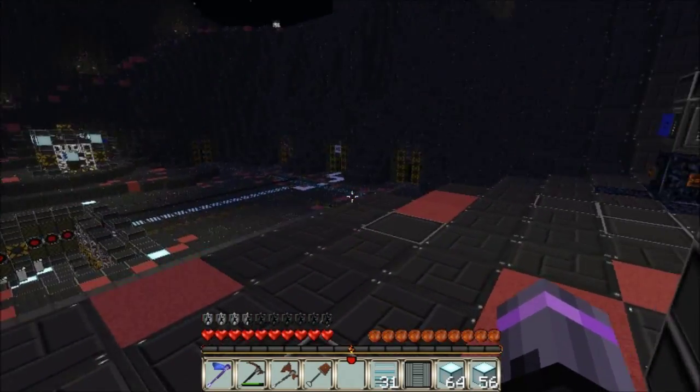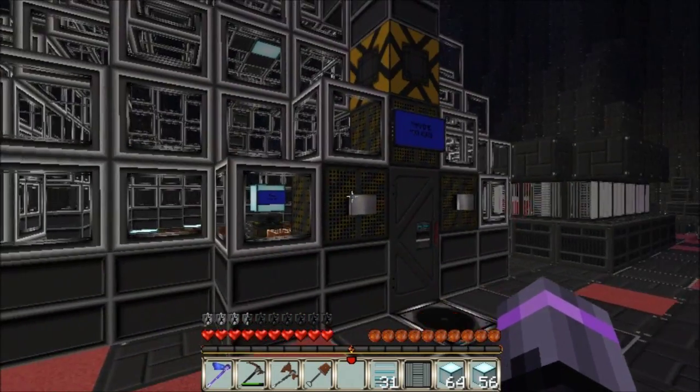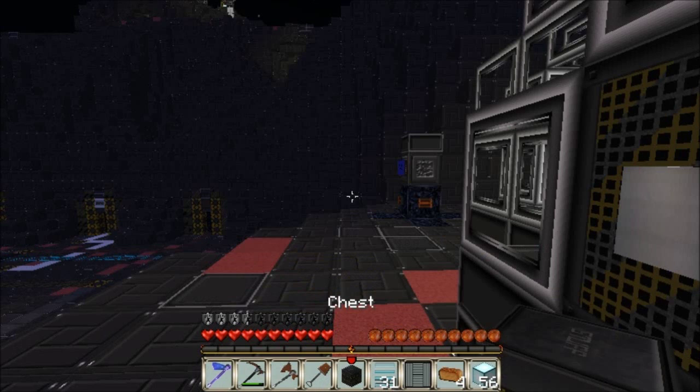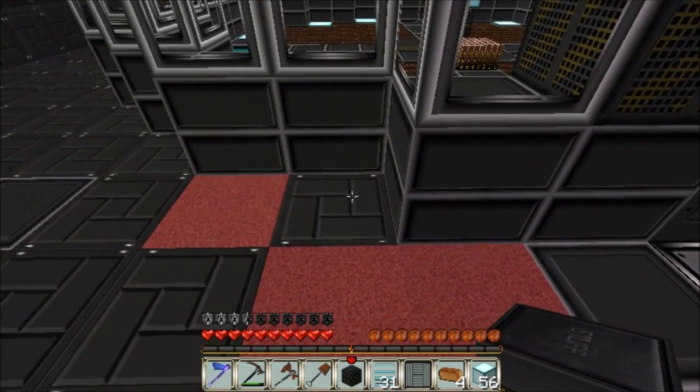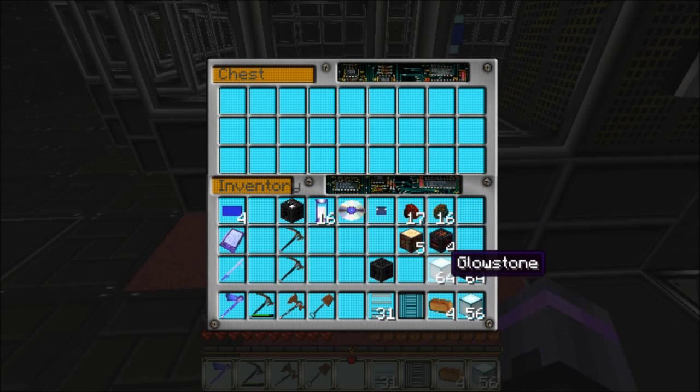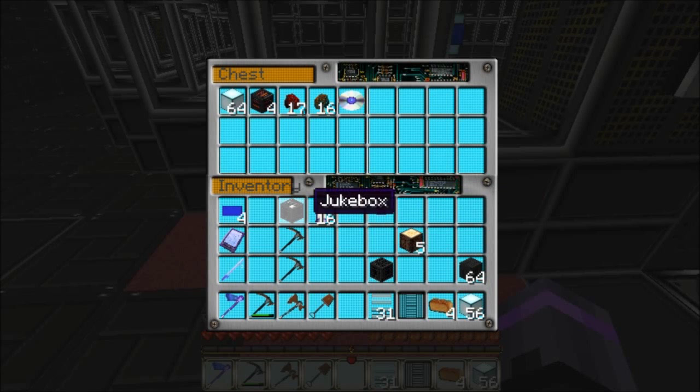So now what should we do? We don't have any food so we need — what do we have? We have four bread. Let's put our extra chest over here for easy access to stuff, and we don't have to run in and out of doors. We're gonna put our glowstone in there. Our energy blocks — we don't know what those are. Jukebox, I'll put those out later.